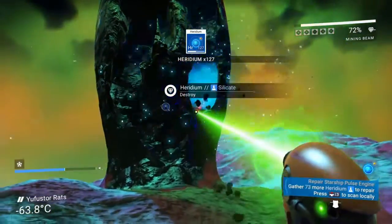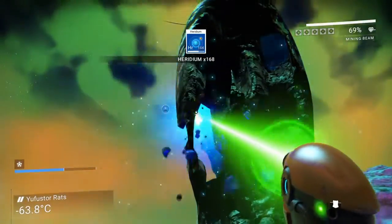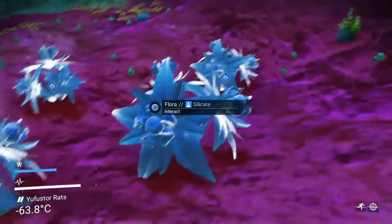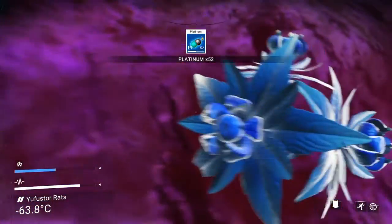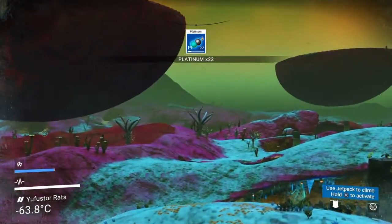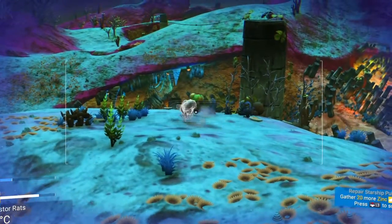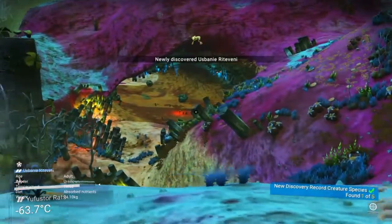Let's collect at least a stack of everything — 250 of each. Once we get our backpack upgraded, we'll aim for two stacks of the major items we need. Some more plutonium — always good for your mining beams and such. Finally, some animals! I've never done all the achievements, so I'm going to try — one of them is scanning all the animals on a single planet.